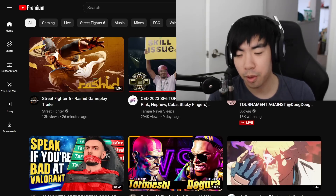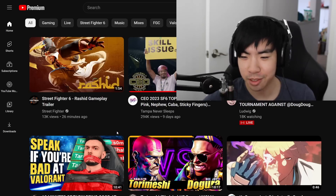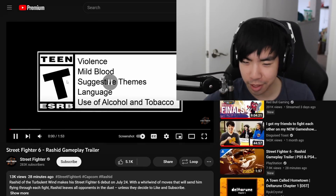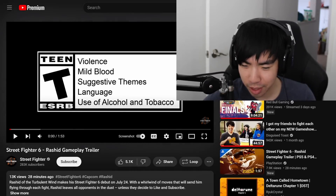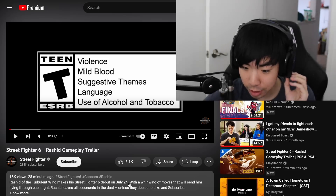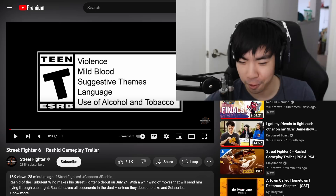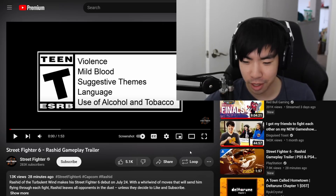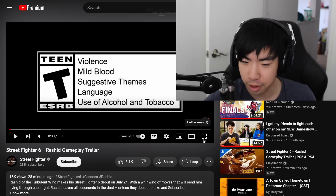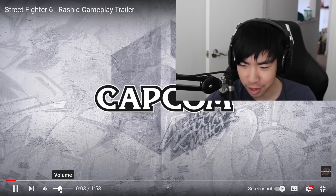I just opened up YouTube on my phone and saw that the Street Fighter 6 Rashid gameplay trailer just dropped, so we're going to one-take this reaction video. It debuts on July 24th — this is before EVO. If Rashid is going to be legal for EVO, that would be pretty crazy. Most people thought he was going to come out after EVO.